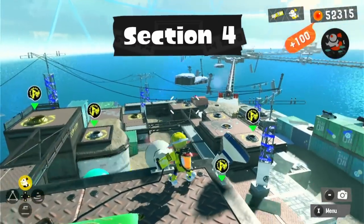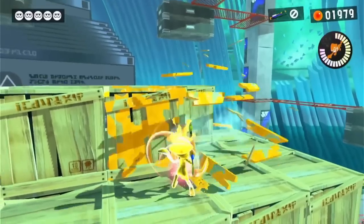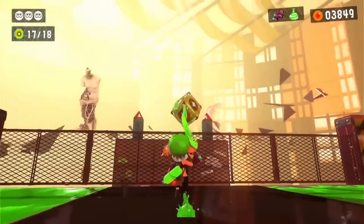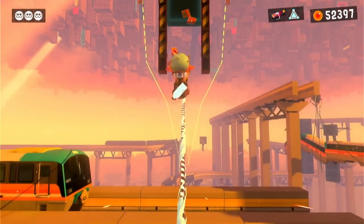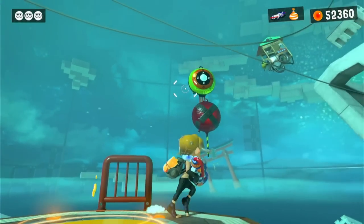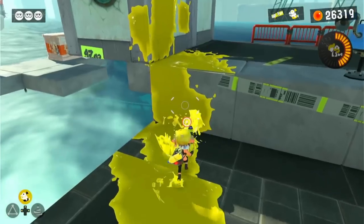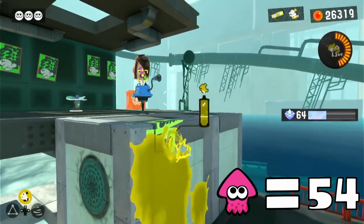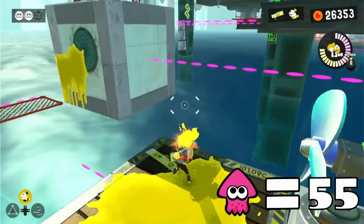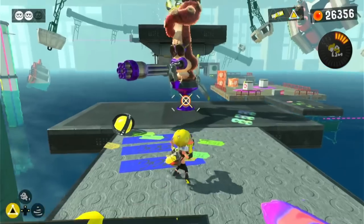Now we're onto Section 4 of Alterna, and last time we completed The Path to Perfect Penmanship, Amusing a Bemused Muse, and Those Aren't Birds. There were also two levels that weren't showcased — Easy Ride Tricky Targets and Ink Fast Hotshot — but they didn't really have any areas where squid form would be useful. 'Propeller to Greatness' was our first level for this section, and it immediately presented us with a wall that we'll need to climb. After that, we'll need to use these propellers to reach yet another wall. The rest of the level wasn't very difficult since we already know our splashdown strats. Two squids.